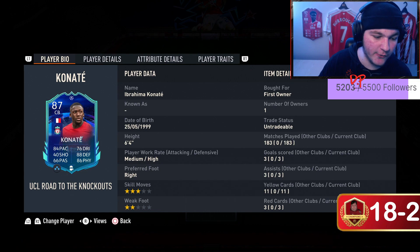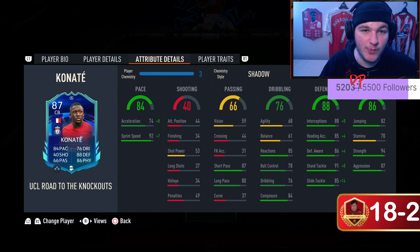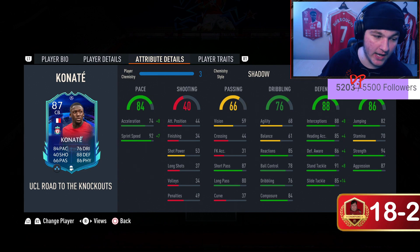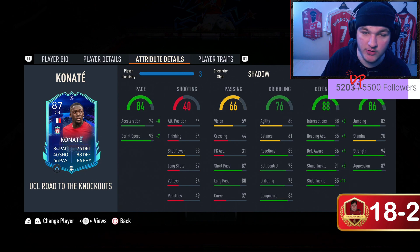Having a quick look at him, he is 6'4", medium-high work rates — absolutely perfect. 84 pace, with 92 sprint speed and 74 acceleration, which is a pace split. Usually I'm not a fan of pace splits, but put a shadow on him and he goes to 81-82 acceleration and 99 sprint speed. His short passing of 87 for a centre-back is great. His dribbling of 85 reactions, solid composure, great defending stats, very nice physical stats with 94 strength. And if you are on a new-gen console, he is lengthy.